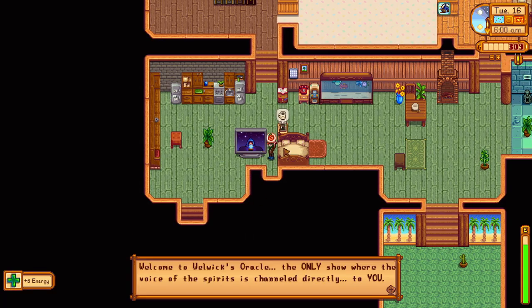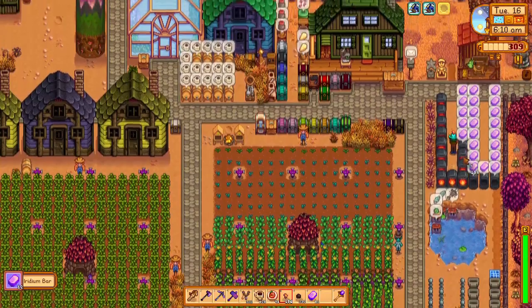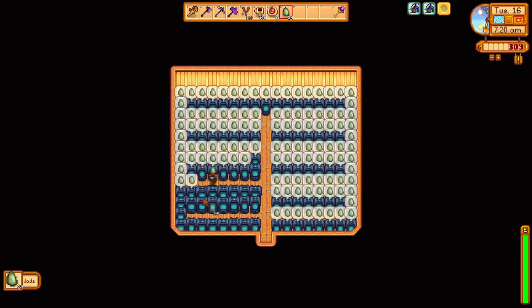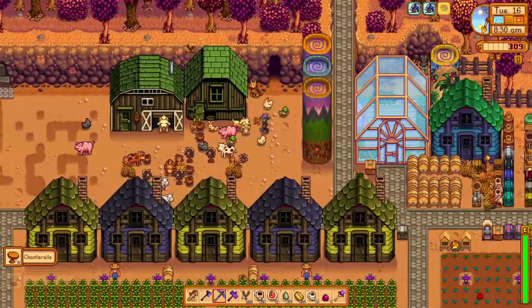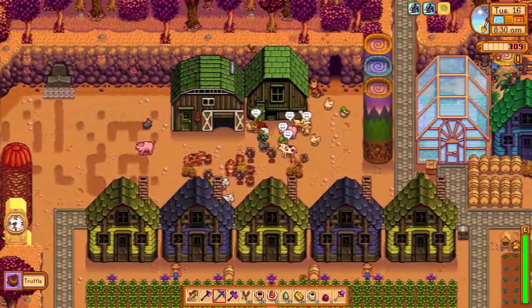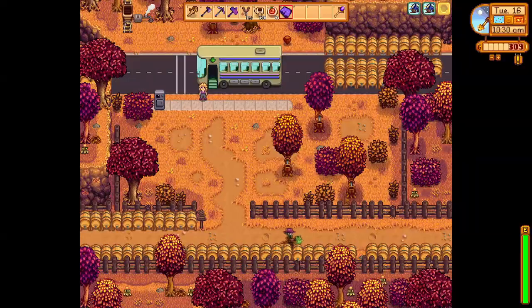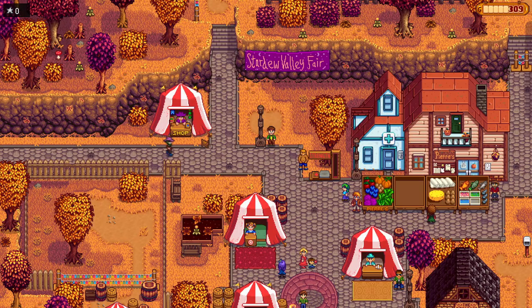We begin day 16, the day of the Stardew Valley Fair. We can enter town any time between 9am and 3pm to begin this festival. Normally when min-maxing we would arrive as close to 3pm as possible, but after taking care of our farm chores, we decide to just head over at around 10:30.